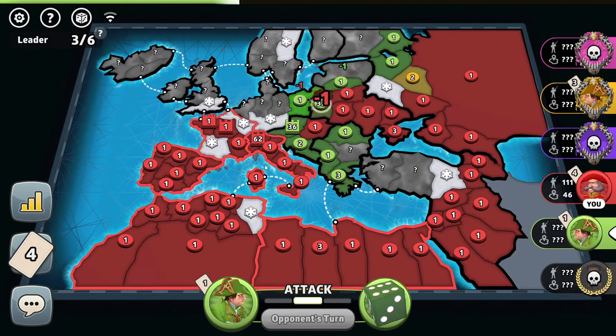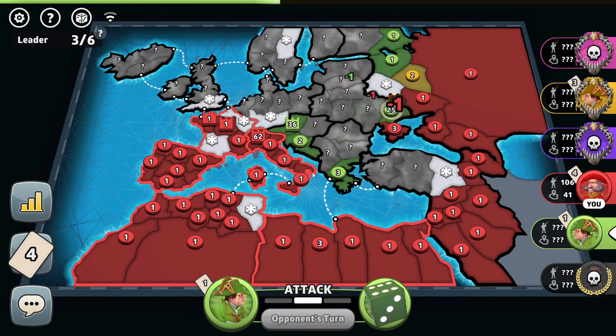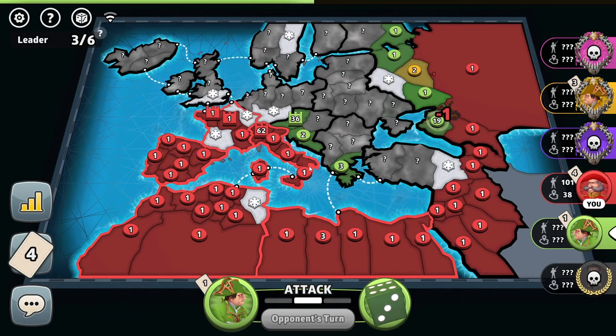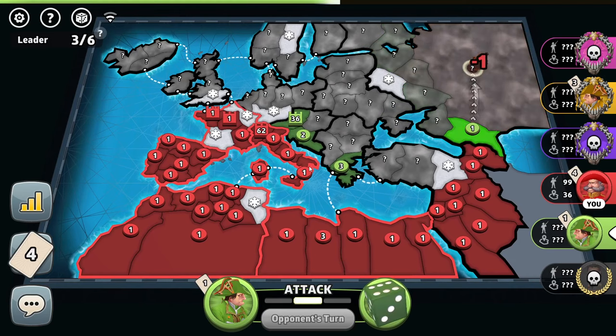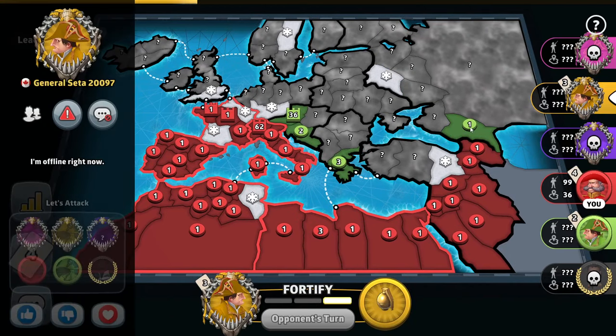He can still break for those bonuses. Actually, the green player's position isn't that bad. This doesn't go right here. The yellow player is still offline — we received 39 troops.